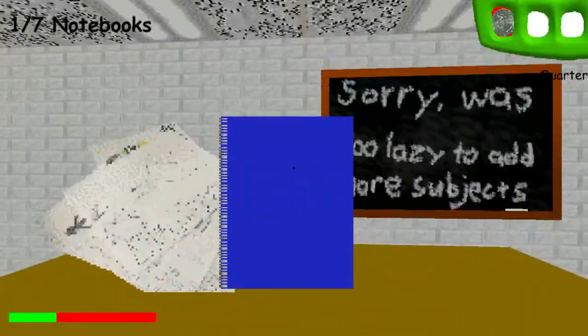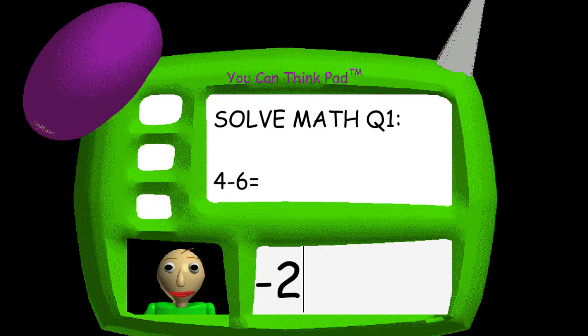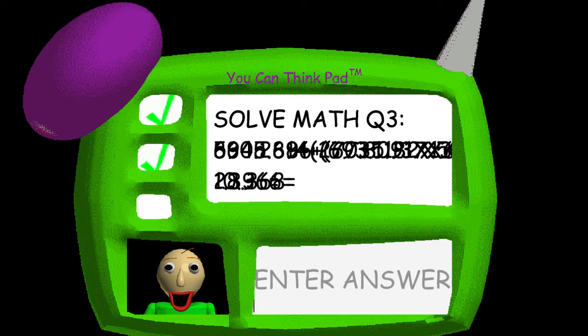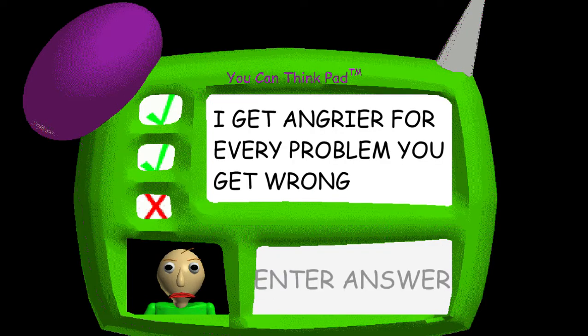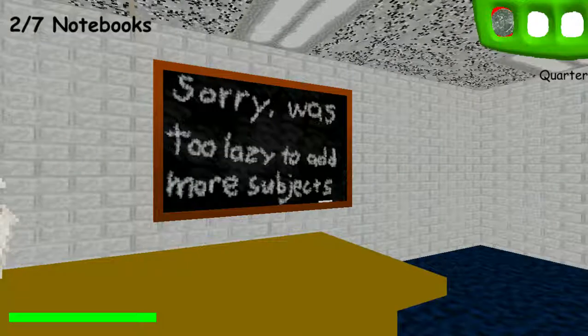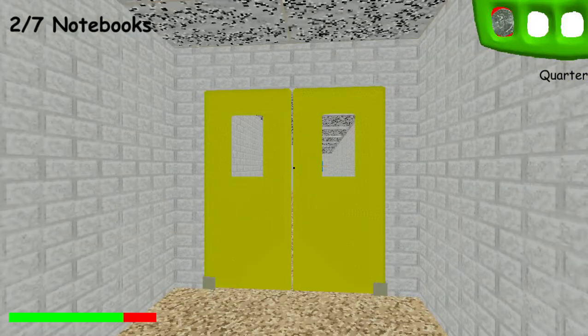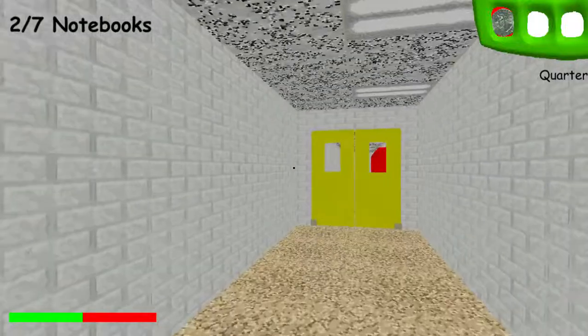Just click on my problem. Problem one. Four minus six equals... You got it. Problem two. Three. I can't believe it. You're incredible. I can't believe it. You're incredible.